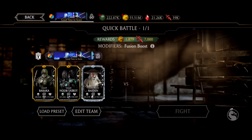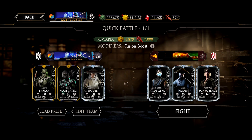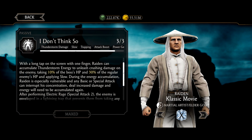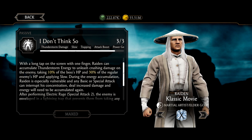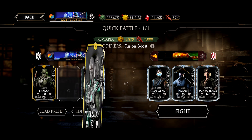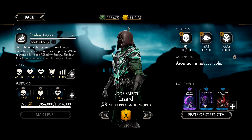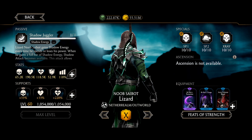We also have to fix my Raiden gameplay because it wasn't good. My classic movie Raiden gameplay was good, it's just that I missed part of his passive — if you hold down on the screen with a tap you get to accumulate thunderstorm energy and you could take 30% of their health if they're not a boss. But I also wanted to play Lizard Noob Saibot, so let's show him off.